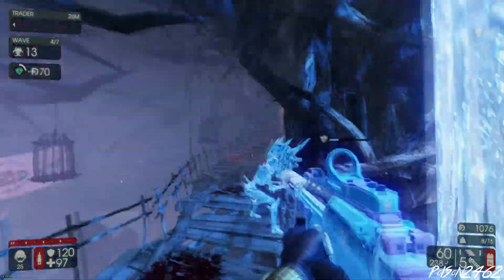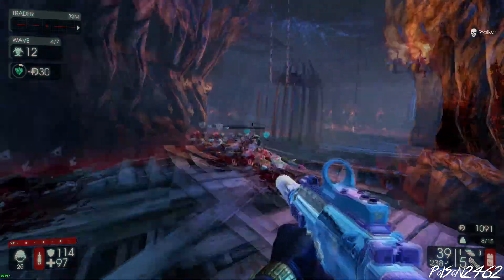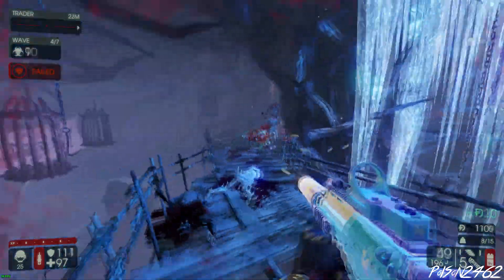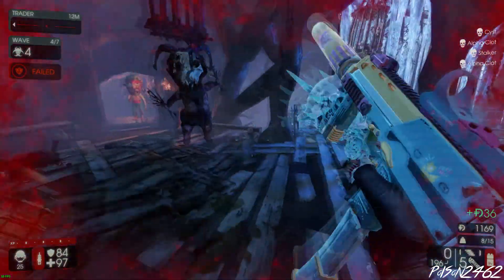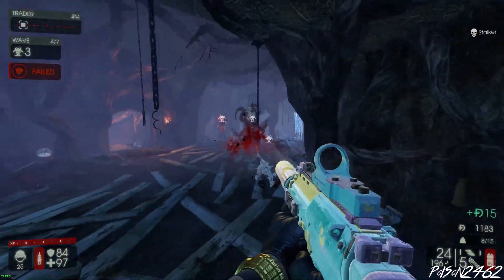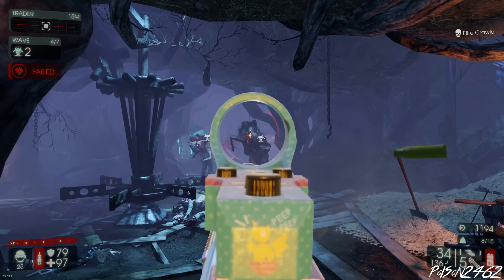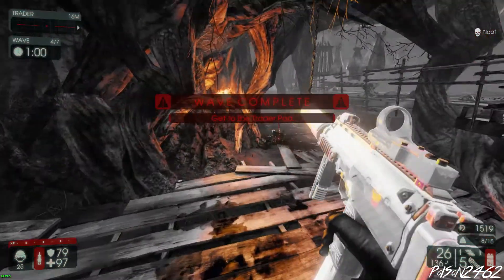This weekly game mode — Zed Time is a lot easier to get into. I've noticed with SWAT during this Zed Time, getting headshots just triggers it. You could easily pull off Zed Time in this game mode. And if you have your perk deck set up like I do, once you go into Zed Time you have infinite ammo, so you could just stay firing forever during Zed Time — I don't waste any ammo.